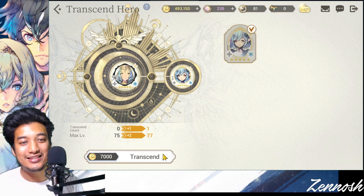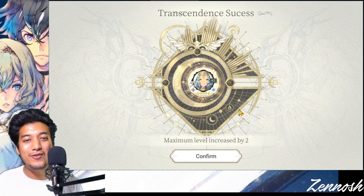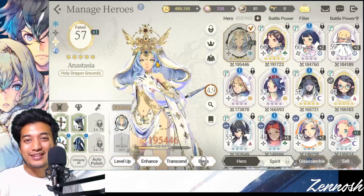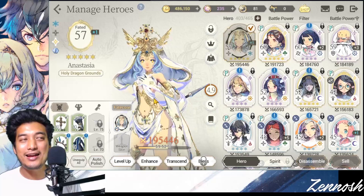Level 57 Anesthesia is going to be the source with the Fate Core, and the unit I just pulled — now a normal Anesthesia after unequipping the Fate Core — will be the material. Let's transcend! 'Do you want to transcend the selected hero? You will permanently lose the hero used as material.' Absolutely yes! And boom — maximum level increased, plus one through transcendence, and her level is 57. My Fate Core Anesthesia is now level 57, transcended by plus one. That's how it's done!